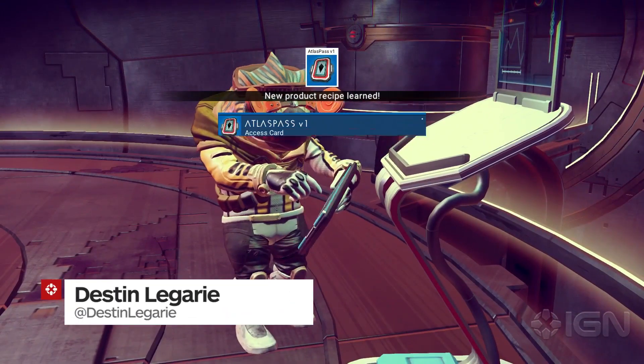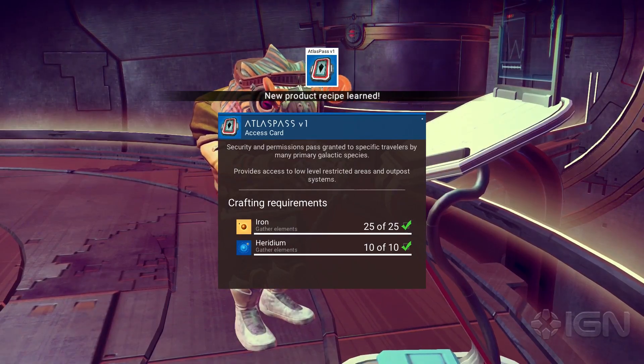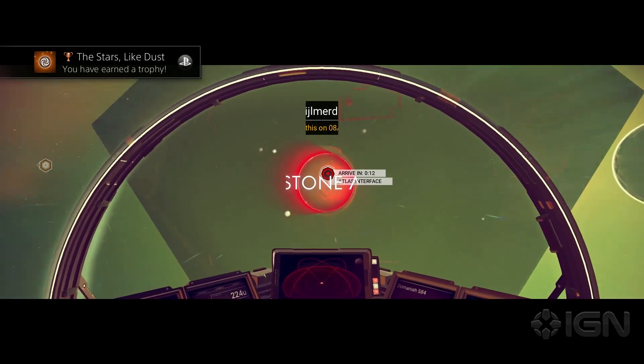The Atlas Pass is an extremely important item in No Man's Sky, and learning how to get one is a mystery early on. They're created via a recipe you learn after your first visit to an Atlas station. Here's how we found it.